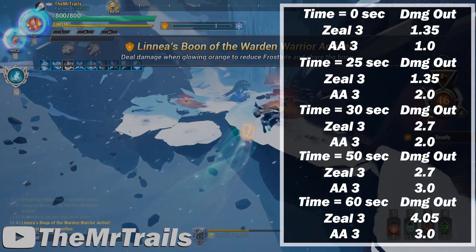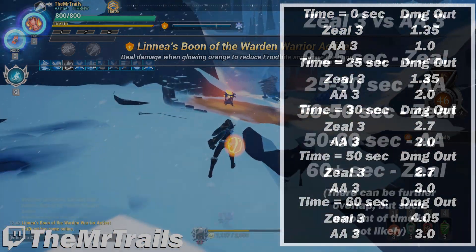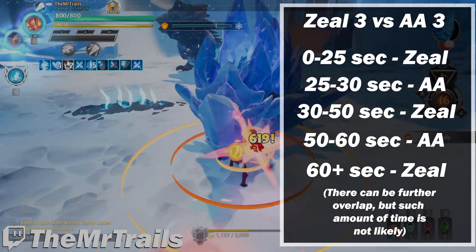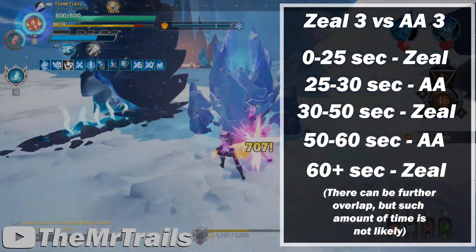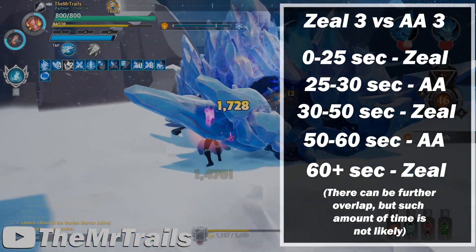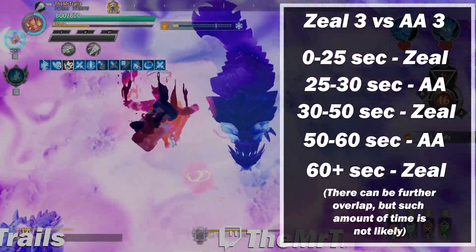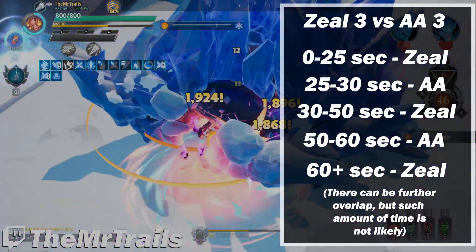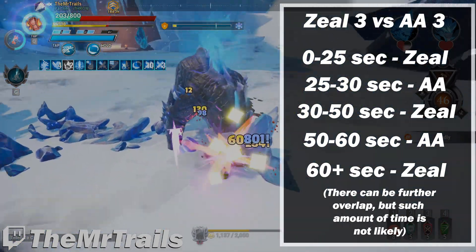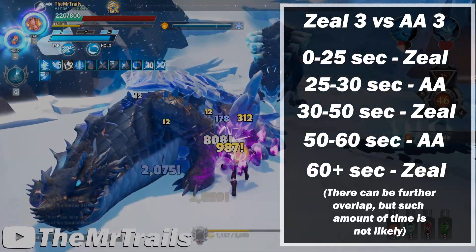This will be the case for the rest of the fight, no matter how long it goes on. So for the plus 3 values: Zeal 3 is better from 0 to 25 seconds; Attunement 3 is better from 25 to 30 seconds; Zeal is better again from 30 to 50 seconds; Attunement is better from 50 to 60 seconds; and if the fight lasts longer than 60 seconds, Zeal wins from there on. You only get about 15 seconds total where Etheric Attunement 3 is better than Zeal 3 in terms of damage.